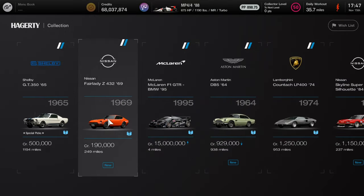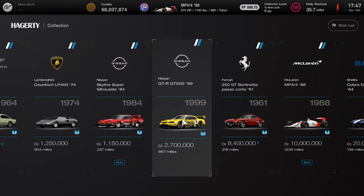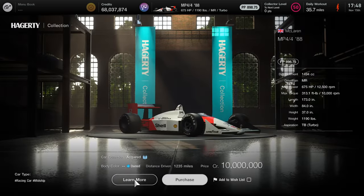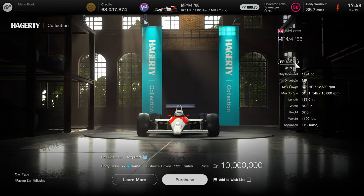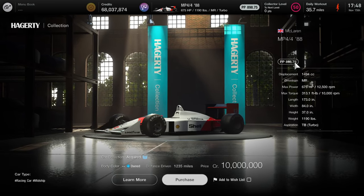Here we are at the legendary car dealership where the McLaren MP4 F1 race car is currently being held. As you can see, the total cost of the car is 10 million credits, so it's very expensive. But you can note that it's almost 900 performance points — it's right at 898.